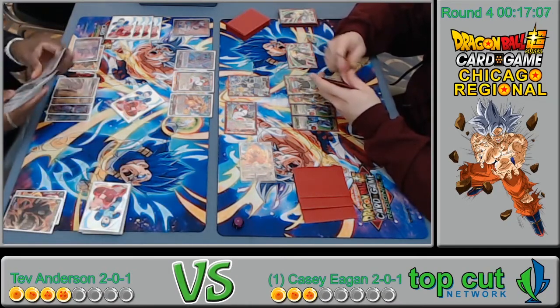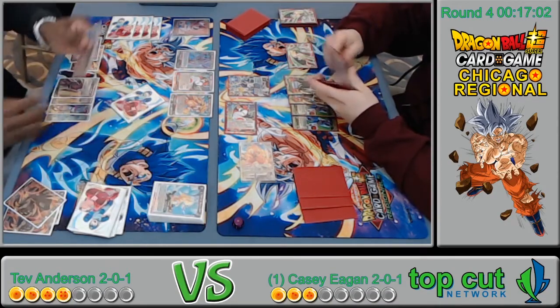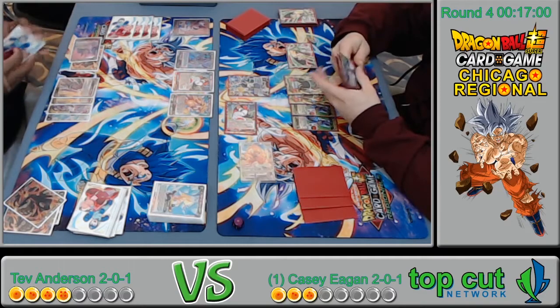Pay two, probably take the monkey — draw two. Those monkeys are so good. Everything in that draft box is money.